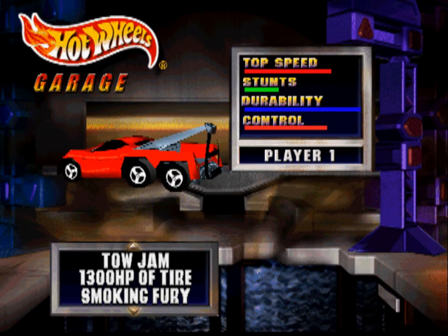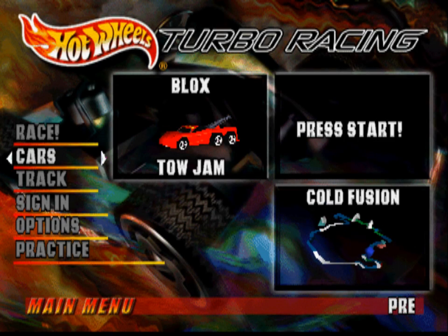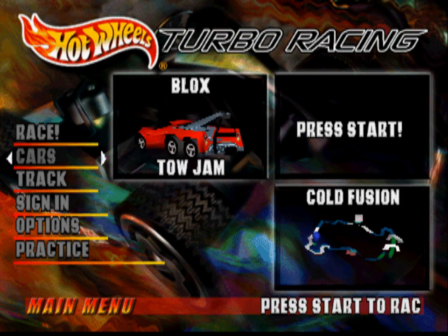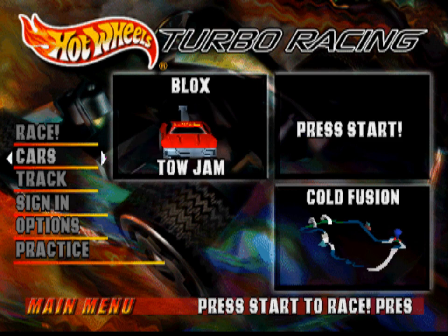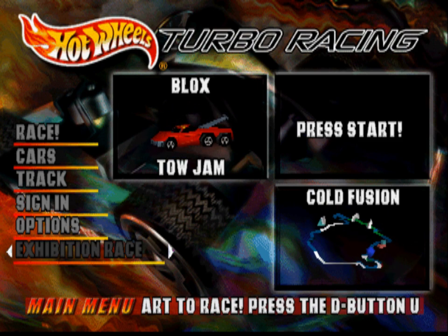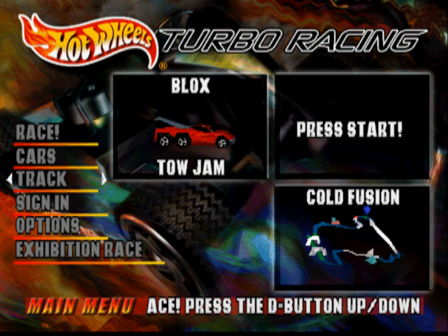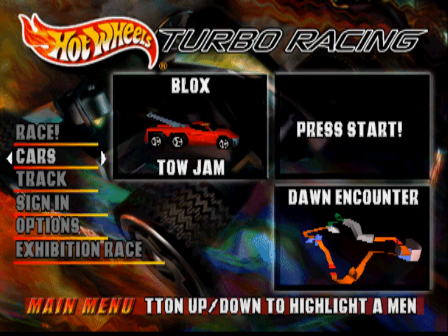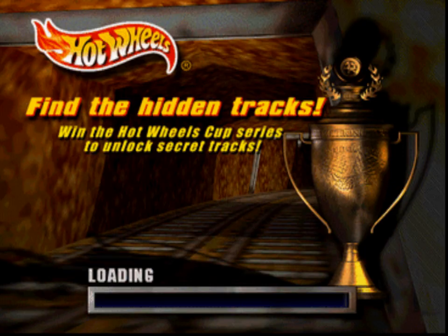That doesn't seem especially special, but I can just drive it real quick. Also, the rest of this episode is just doing as we wish, wherever. Probably playing as a couple of cars we haven't played as yet. And that'll be the end of things, I think. Going back to Dawn Encounter — might only do like one lap here or something. I got all the hidden tracks. I found all the hidden everything.